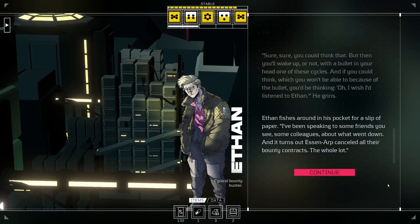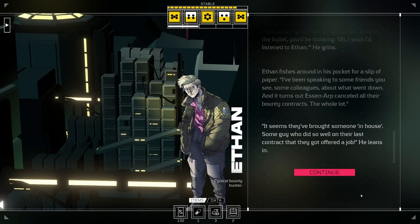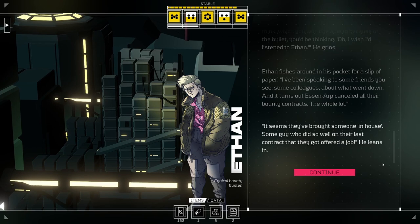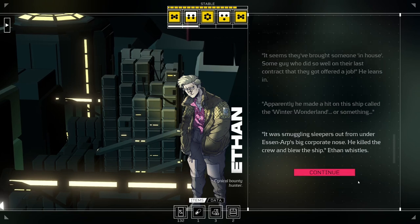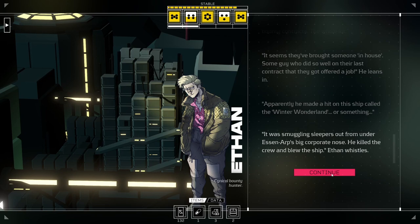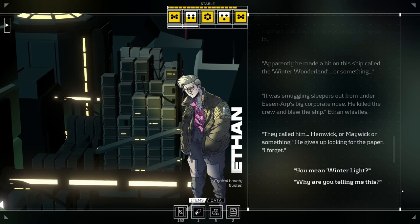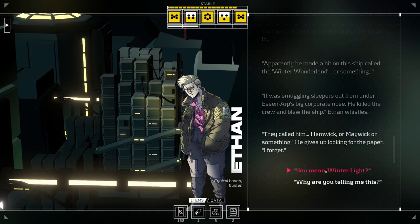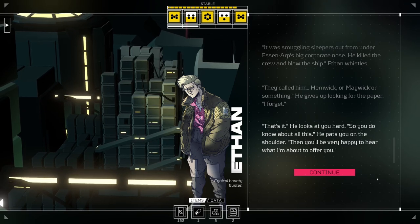Ethan fishes around in his pocket for a slip of paper. He's been speaking to friends and colleagues - it turns out Essin Earp canceled all their bounty contracts. They've brought someone in-house, a guy who did so well on his last contract that he got offered a job. He made a hit on a ship - Winter Light - that was smuggling sleepers out from under Essin Earp's corporate nose. He killed the crew and blew the ship. They called him Maywick - or something like that. So you do know about all this.